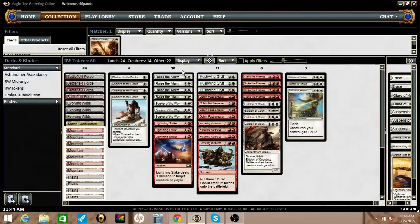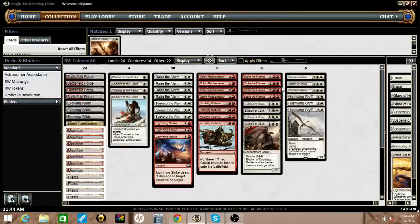The deck is a little lower to the ground. We're running Raise the Alarm, Seekers, Rabble Masters, and Eidolon of Countless Battles. The Seekers and the Rabble Masters are the big ones — we're really trying to close the game out quickly.